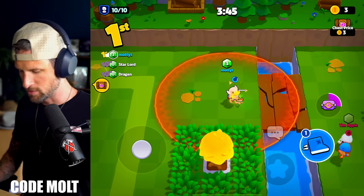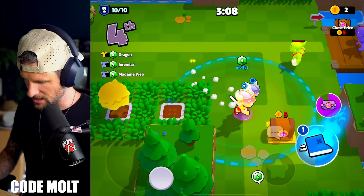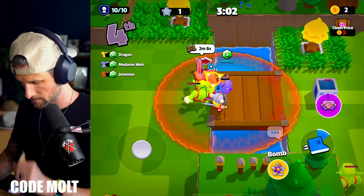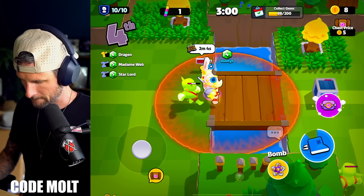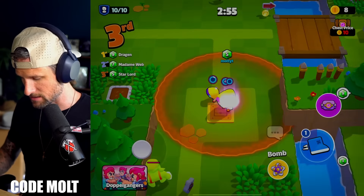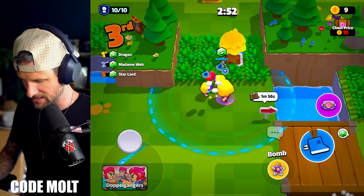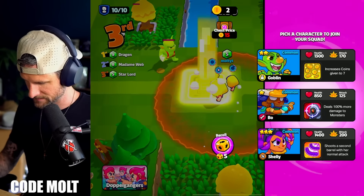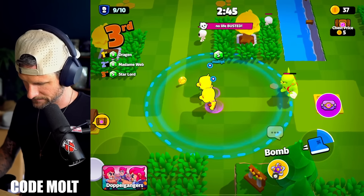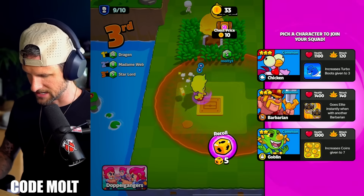I didn't even realize what game mode we were in — that's hilarious. We should actually have a lot of fun here. Why did they run from me? That's hilarious. If we can get Goblins, it'll be pretty big for us. Definitely going to go over here and grab this real quick. Goblins! Just sprinting around like an absolute madman. Goblins — nice! Goblins is the way to go, dude. You can absolutely dominate.